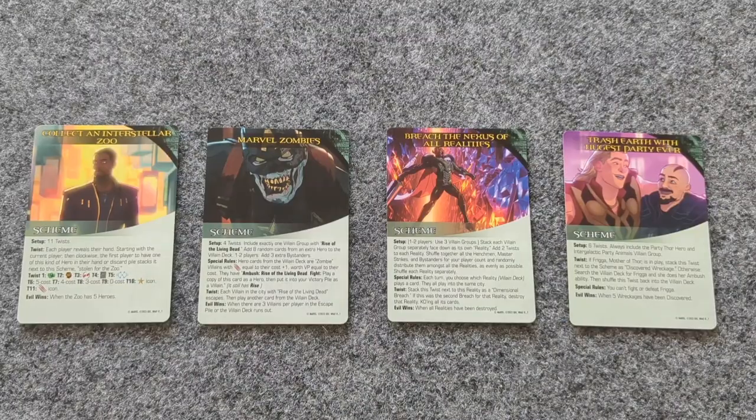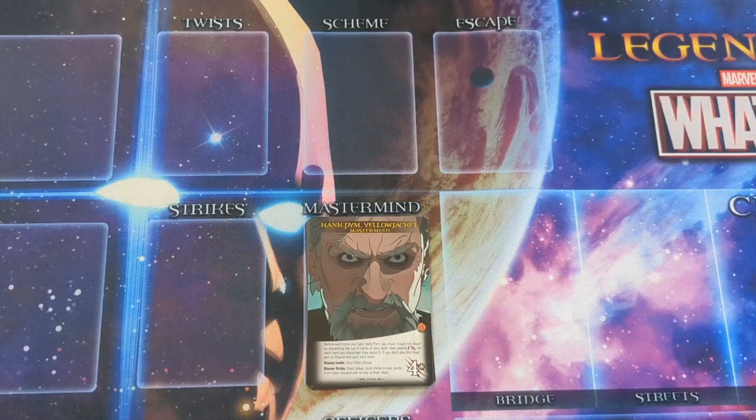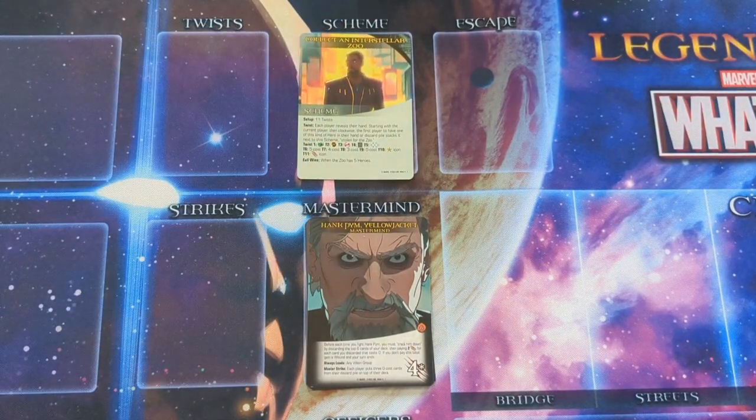The game comes with four schemes, of which one will be chosen for this game. For our first game, let's choose Collect an Interstellar Zoo, and place that in the scheme location above the mastermind location.